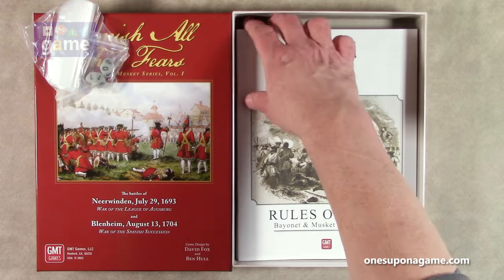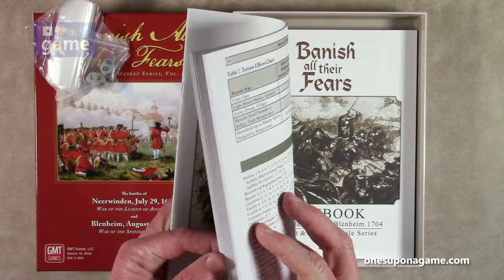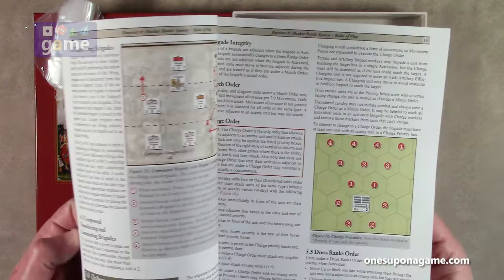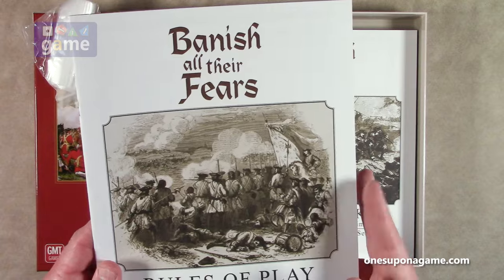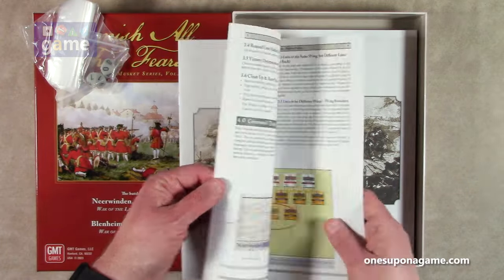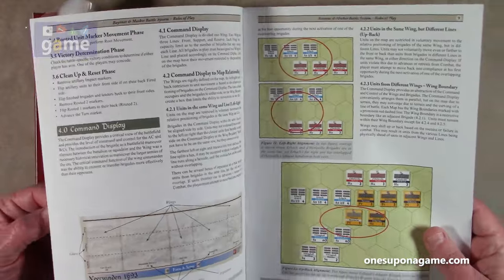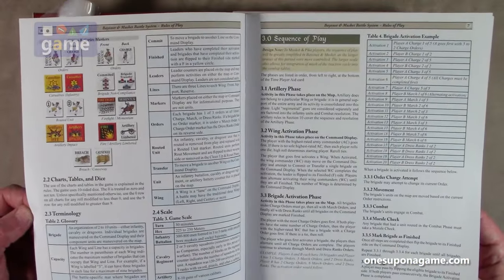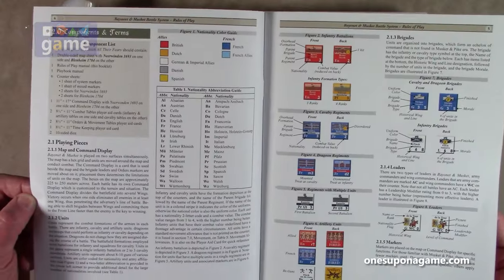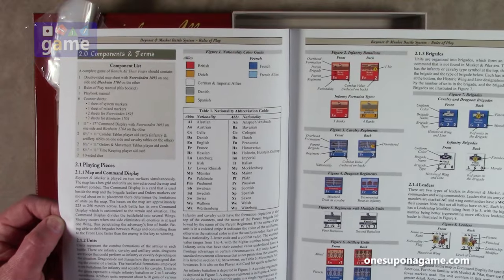We start out with the rules of play for the Bayonet and Musket Battle Series. This is on GMT's great matte finish stock. It's 24 pages for the rules, and there seem to be a lot of examples of play, which is nice. It's not really rules-dense — so that's pretty cool.